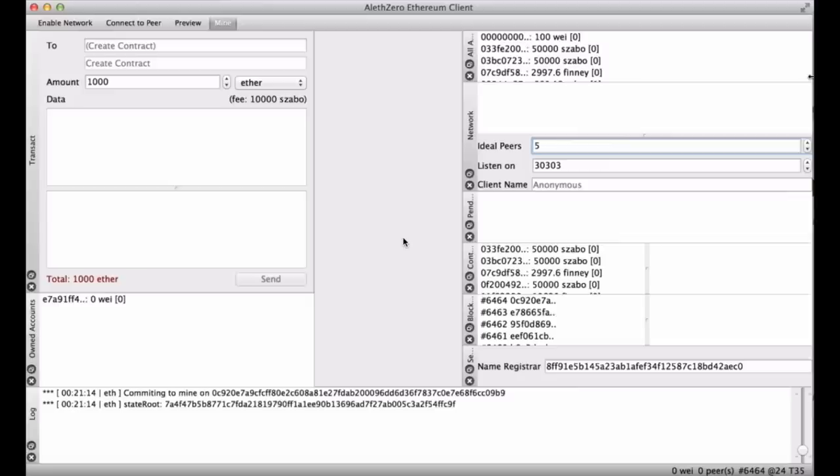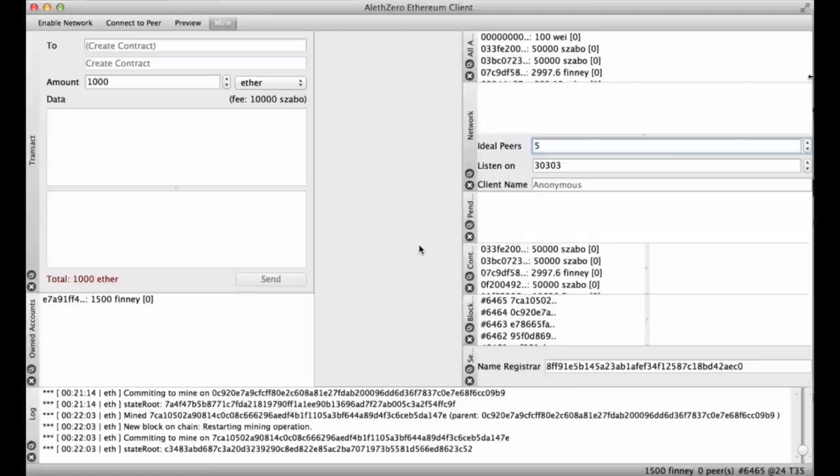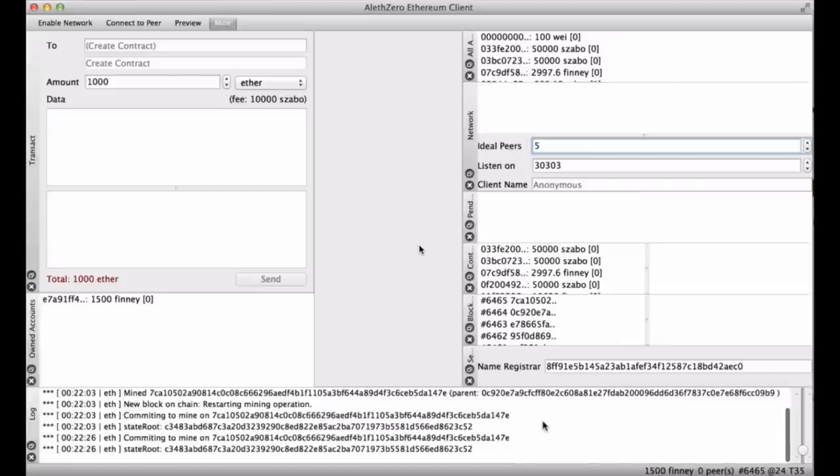So what we're seeing here is the Alice Zero Ethereum client running on OS X. It is currently mining Ether — this is the latest proof-of-concept build. You can tell it's mining because the mine toggle is highlighted, and in the bottom you have the event log committing to mine. So you're getting rich — well, not very rich, or at least not very quickly.